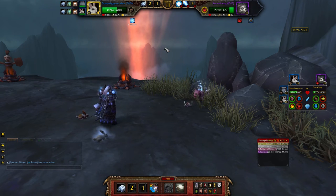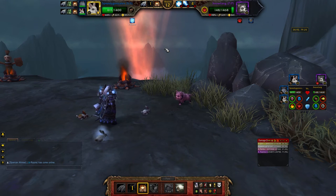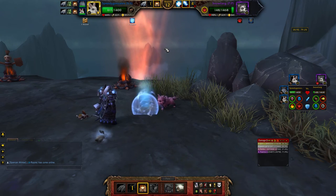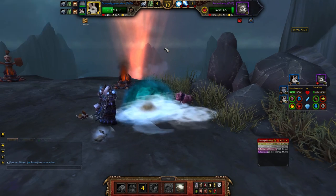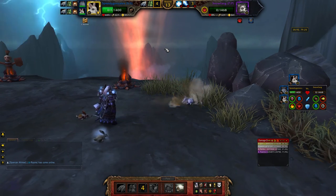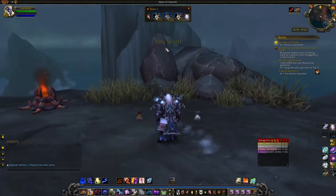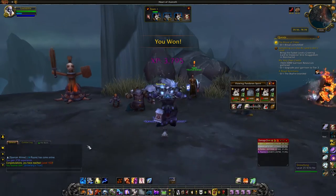He throws that up there, and then I think he's going to do the slow move on me — which is okay. Oh, he didn't. So you can beat this whole fight with just an S/S hare, just using defensive cooldowns when you can. And boom — I got Snowfang!